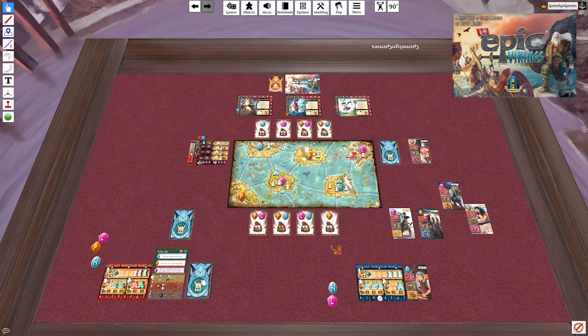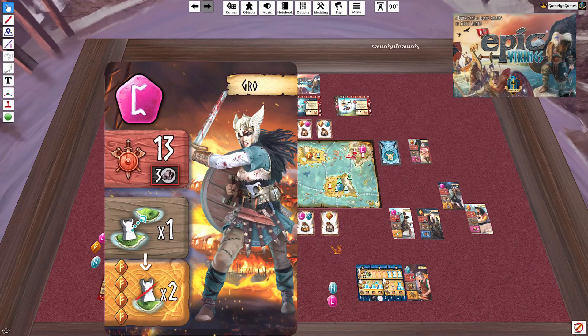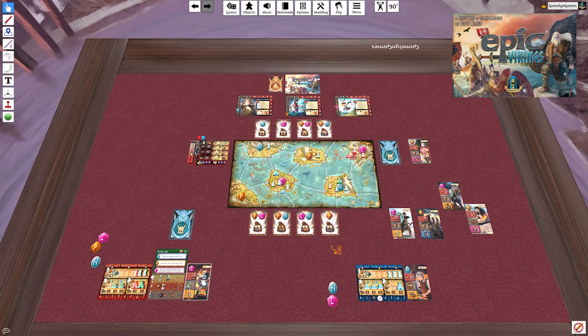Let's see what the solo player has. They have deploy one settler, and if they had four F runes they'd trigger the F ability — but they don't. Their primary ship is still in position, so they'll drop another settler on that island, further fortifying it.